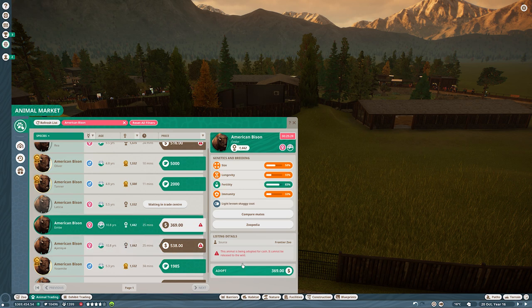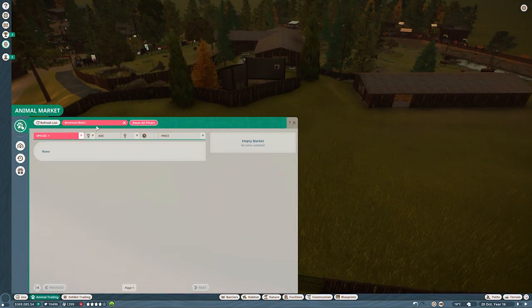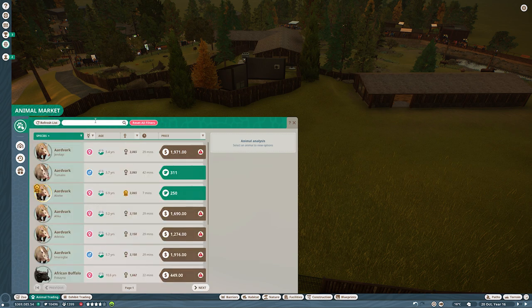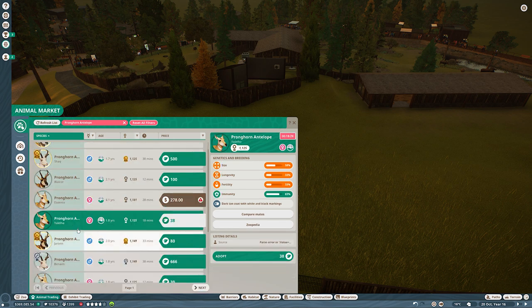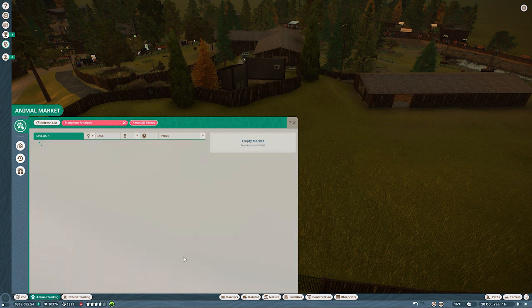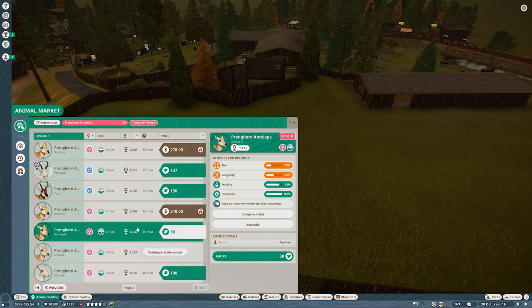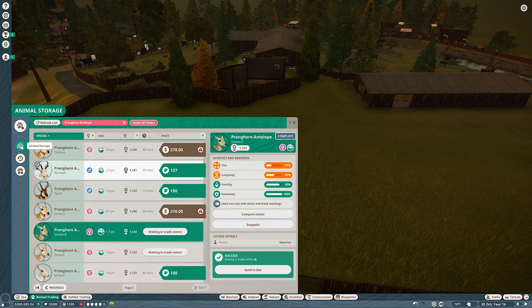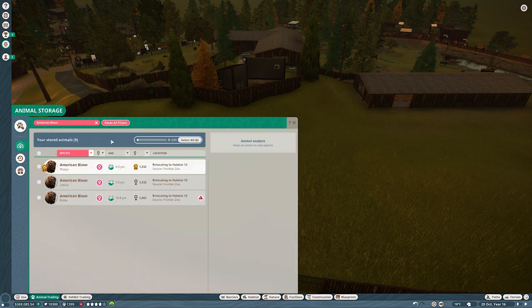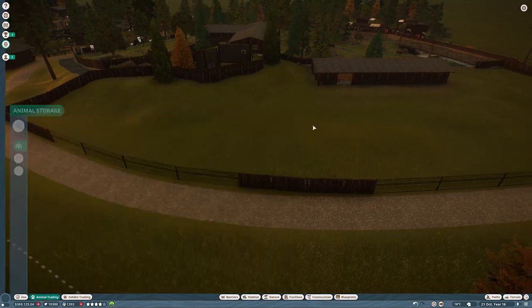Maybe this one because the fertility is high. I'll have those three at the beginning to see how things are looking. And I also need some pronghorns — pronghorn antelope, which is basically not an antelope. This one is perfect. And maybe some ladies — pronghorn ladies. I added the filter by mistake, that's why I don't see them. Let me send those here and we'll start to work on their enclosure. Let's speed up time a bit.